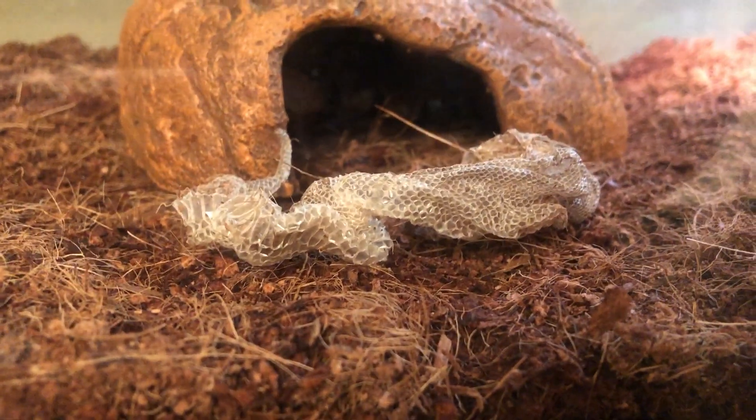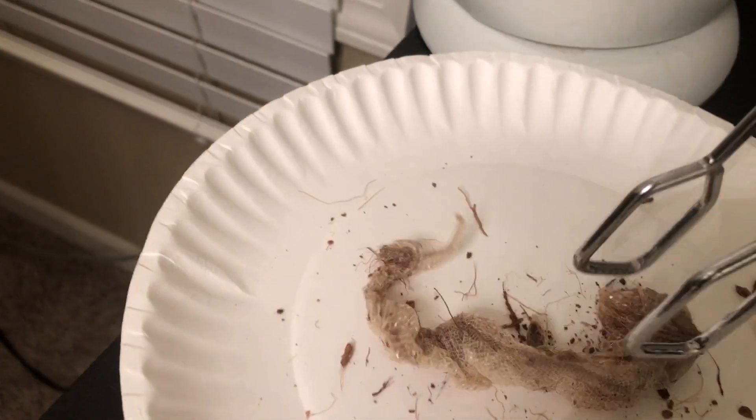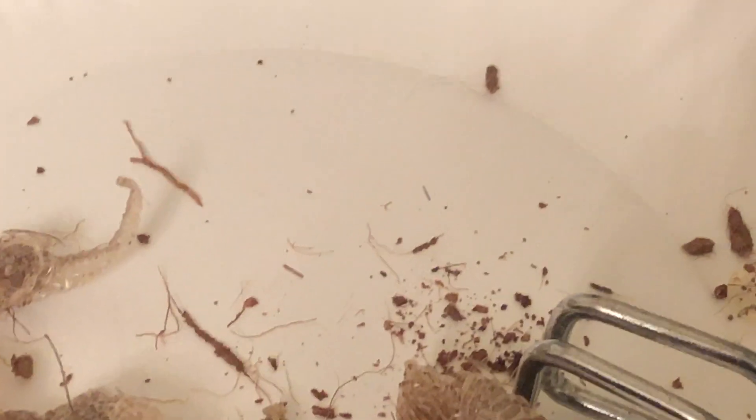Wow, look at that. So Venom — you can literally see his tail. You can see his tail at the shed. Let's kind of take that out. You can see the tail. It looks like he got all the tail off, because you're supposed to check if he got all of it off, because that can get stuck on his tail. I just came home and I just see this. What is that? Is that a rat? No, that's not — that's shed.